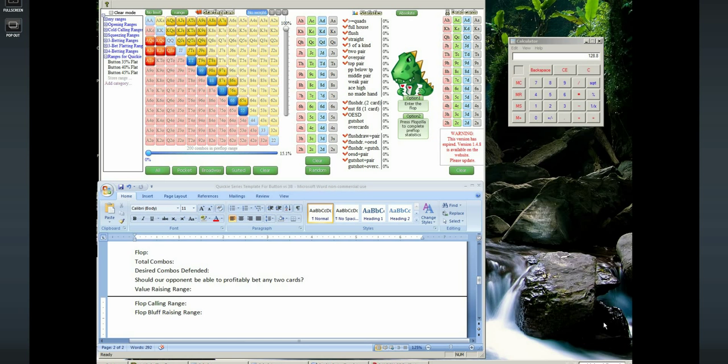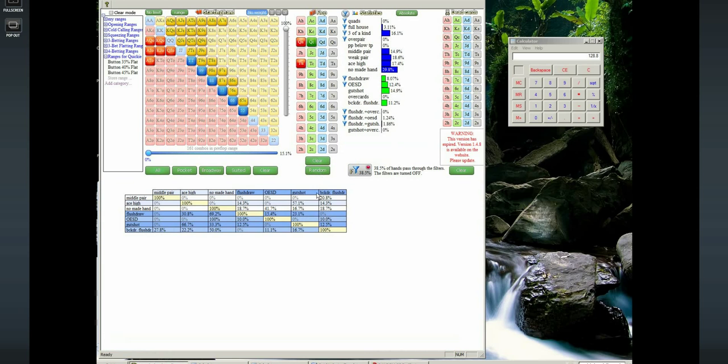Hi everyone, this is Matthew from Card Runners. I'm here with my seventh video in my preflop defending against three-bets on the button quickie series. This is probably going to be the last video I make using this specific range where we open the button 45% and we try to defend 15.1%. We're going to get started with defending one more flop: Queen Queen Ten with a flush draw.